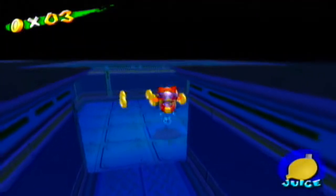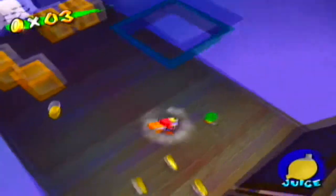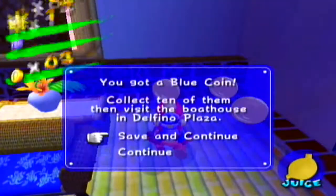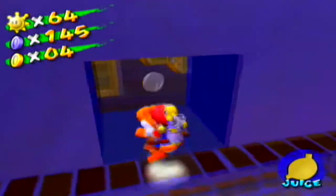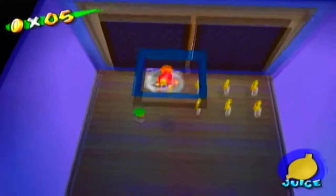Now let's see if we can get to another part of Hotel Delfino. This is the same room we've been in. If we make our way down here and devour this sleepy boo, behind it is where we can pick up another blue coin.